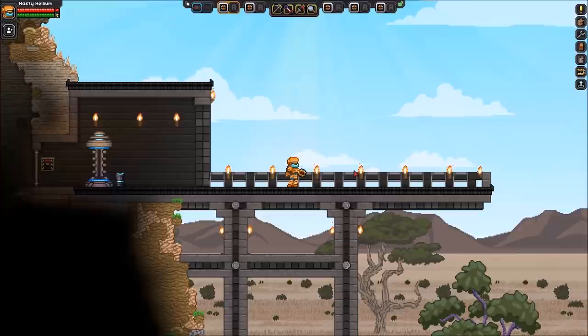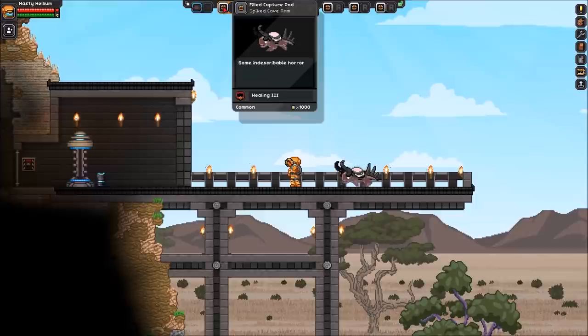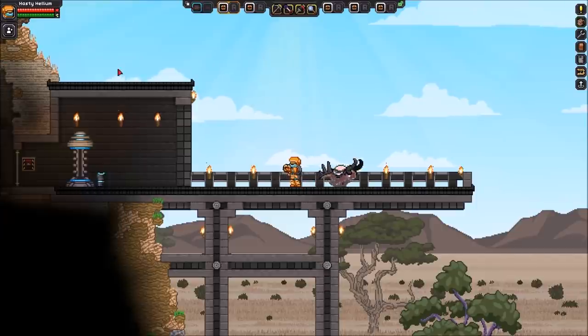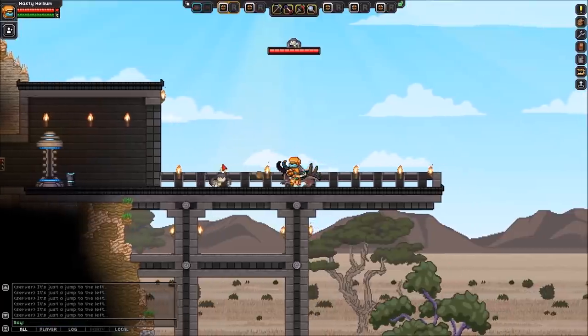So first things first, let's pop one out. Here we have the spiked cave ram, so you'll see his name pops up there. When you hover over the capture pod, you'll see his name is right there and also on your inventory it'll say spiked cave ram right here. This guy has a special attack, so let's spawn one in. I'm working with a new keyboard, so I'm struggling a little bit.